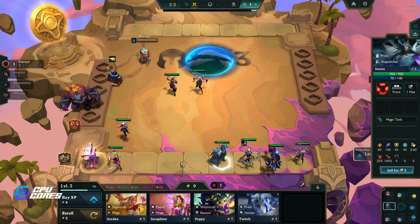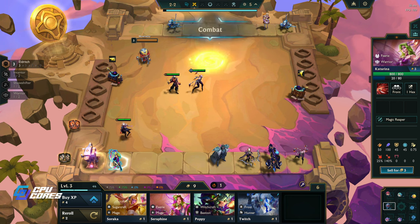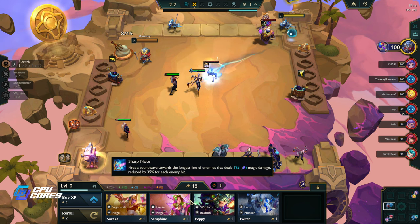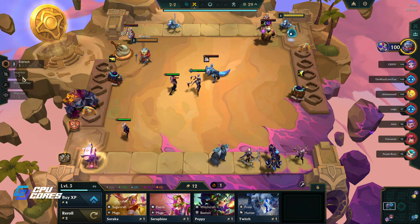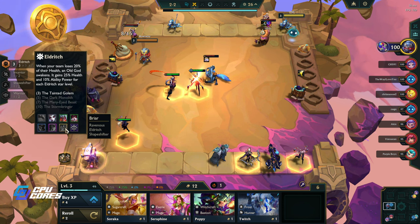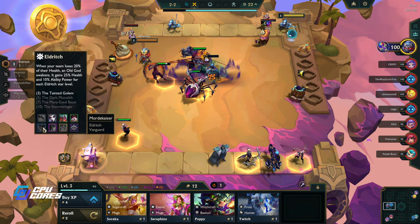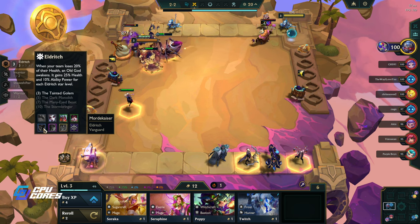Shapeshifter would be nice. Let's keep all this. We do have one of these as well - I think I'll go ahead and sell that. Let's see who our Eldritches are. Oh yeah, we have a Briar - that's amazing! Nami, who's a mage, and Mordekaiser. Mordekaiser is the most likely three-star.